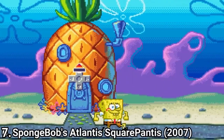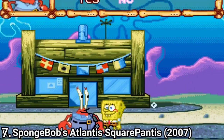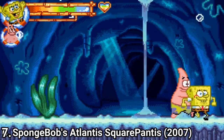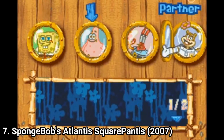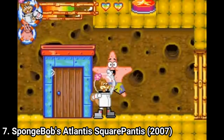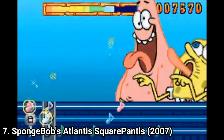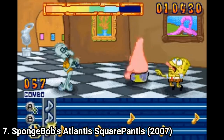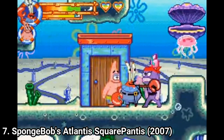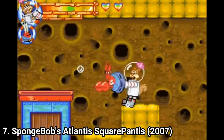SpongeBob: Atlantis SquarePantis brings the emphasis back to platforming. This time around, the game has something unique too — during the platforming, you get to make pairs, and each pair has different moves and strengths. The gameplay also gets spiced up by occasional minigame sections. Overall, the game is fun. Its unique pair system and different level designs, along with some good controls, make this another great SpongeBob game on the GBA.